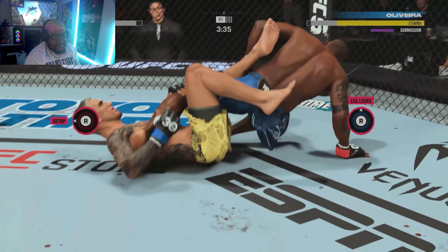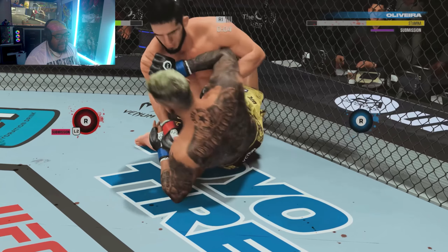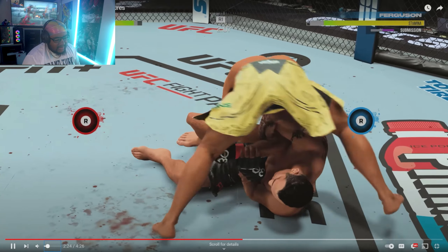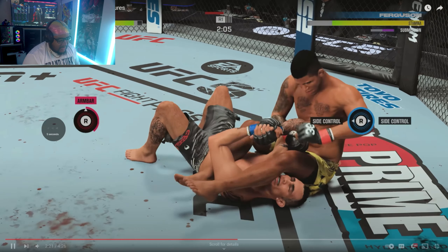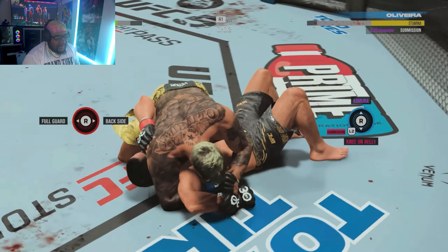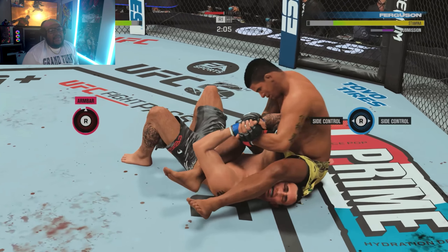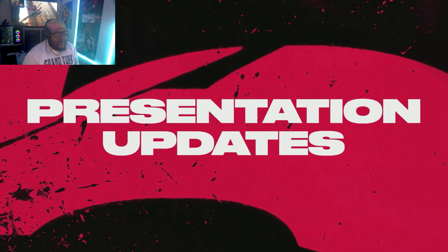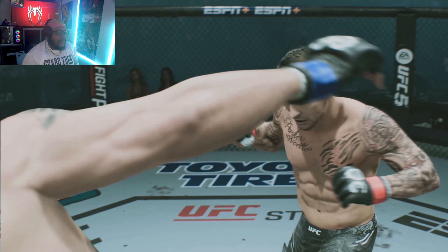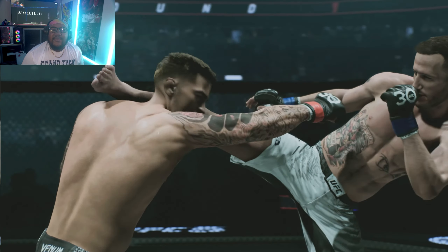The ground game might be slightly different — the submission system is new — but the transitions themselves look like they might be the same. Some animation transitions look a little snappy, like he just snaps into place. It's looking very UFC 4-ish. EA should definitely be ashamed of themselves. With that being said, let me know what you guys think in the comments section down below, and I'll catch you guys in the next one. Peace.